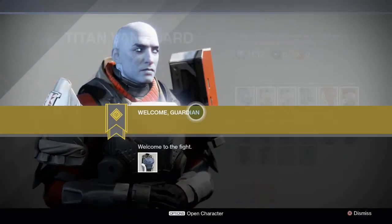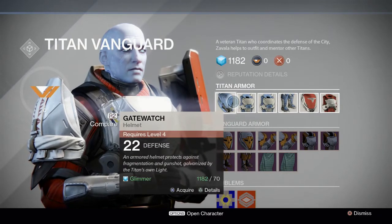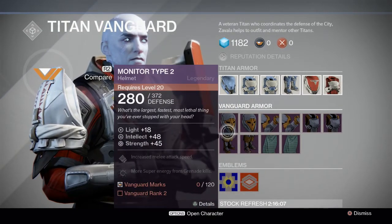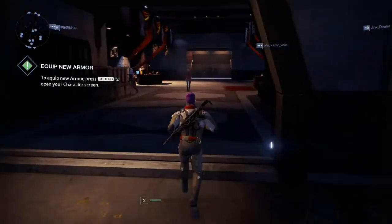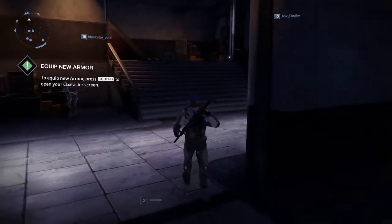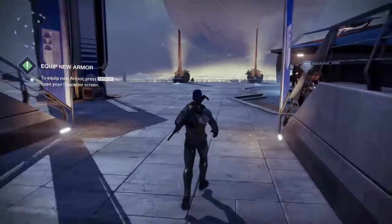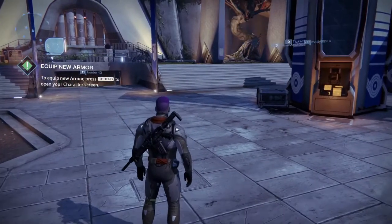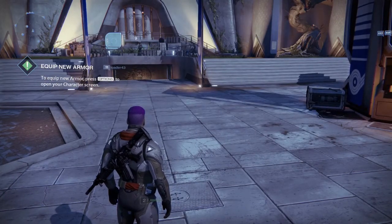Down here is where you get your armor. You've got three main types — this one is for Warlocks, this one is for Hunters, and this one is ours. Click on him and you can get armor — he'll give you one to start with, but you can also buy from him using Glimmer currency. There are also Vanguard items, and you earn Vanguard points by doing missions and special missions. There's also a place called the Crucible, which is a PvP arena where you fight against other players.